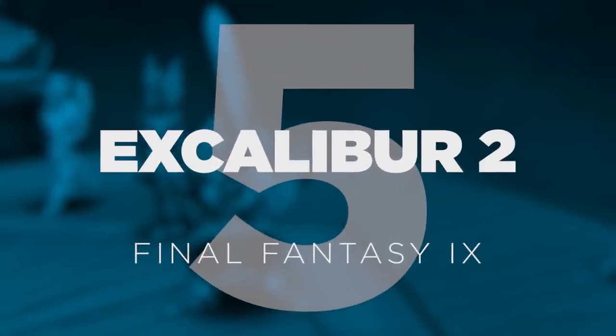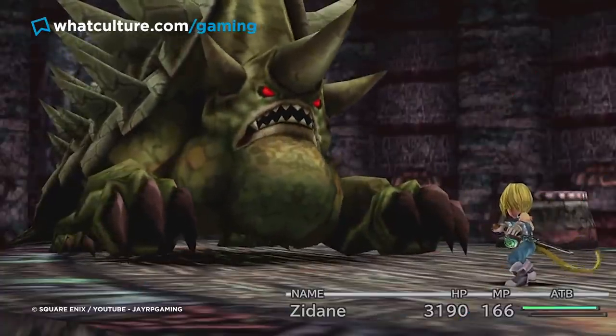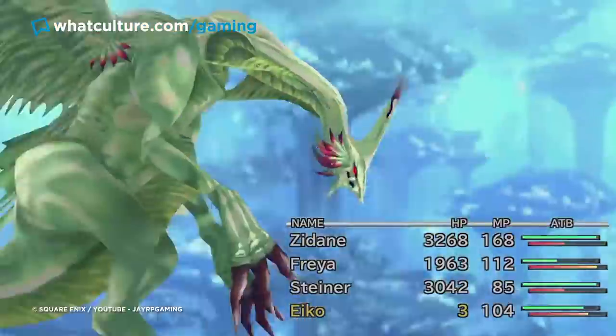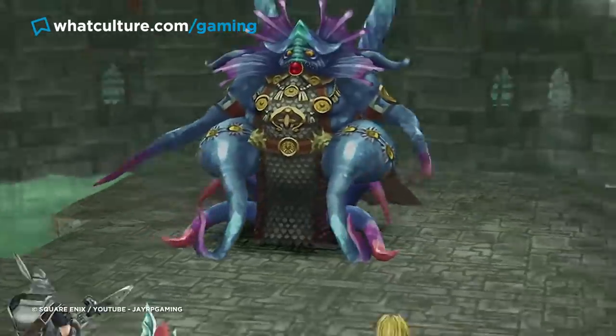Number 5: Excalibur II – Final Fantasy IX. Who doesn't love a good sequel? Well, for Final Fantasy IX players, the follow-up to the original Sword of Legend Excalibur almost gave them reason to throw the bloody thing back to the Lady of the Lake in anger, as trying to unlock this overpowered letter opener was an exercise in teeth-grinding frustration.